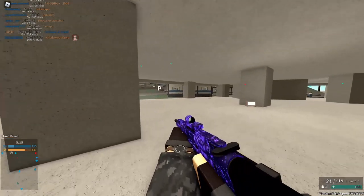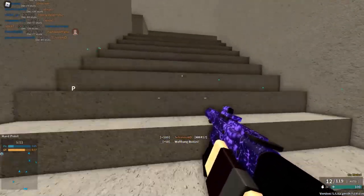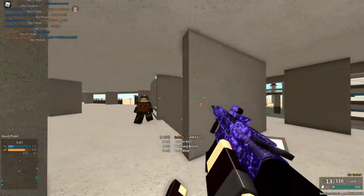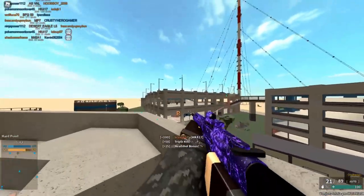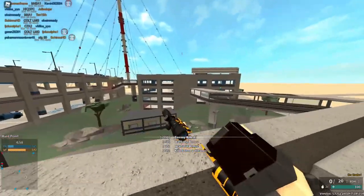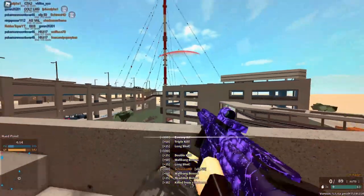This guy is another tryhard. He takes the game extremely seriously and is extremely toxic towards enemies but also his teammates. This guy will curse at you for almost anything — whether that be using a shotgun, picking up his gun, or telling him to calm down. Seriously, these people are probably the most unenjoyable players to be around as they just never stop raging in chat.